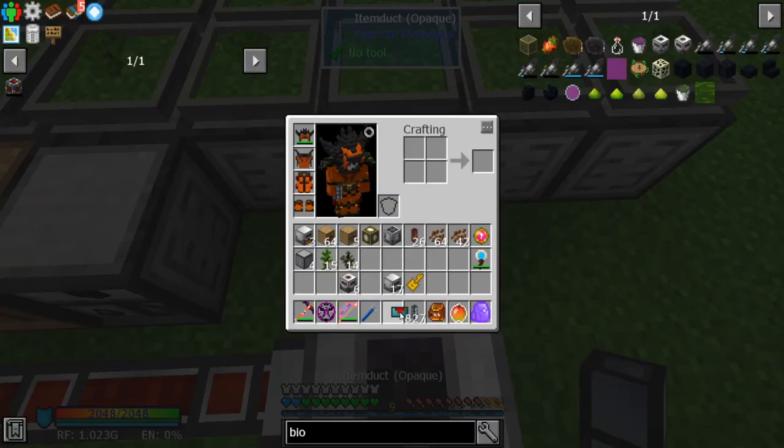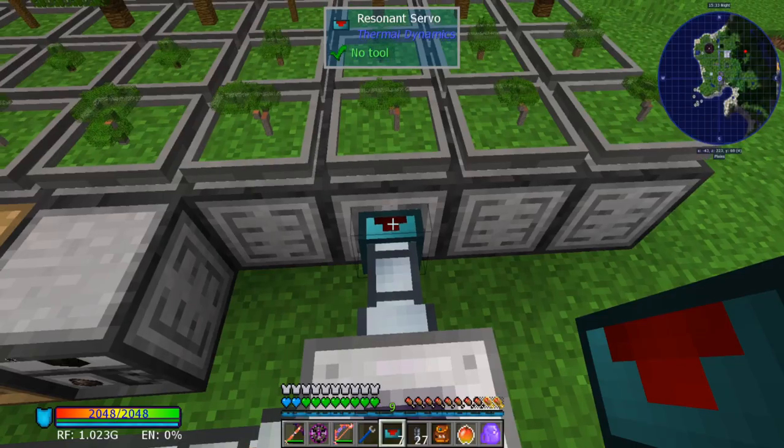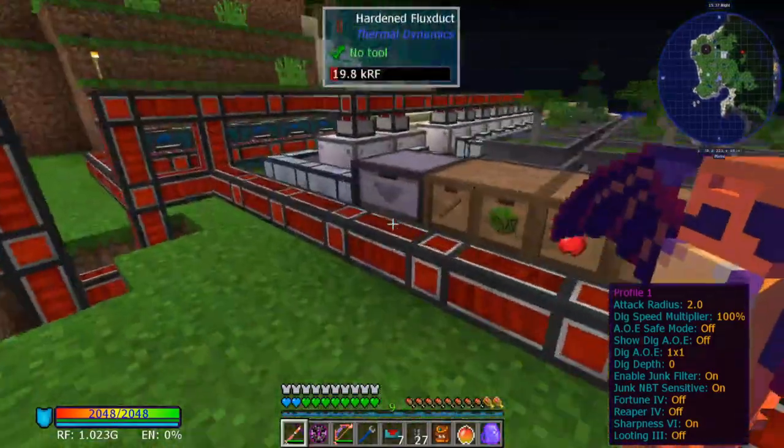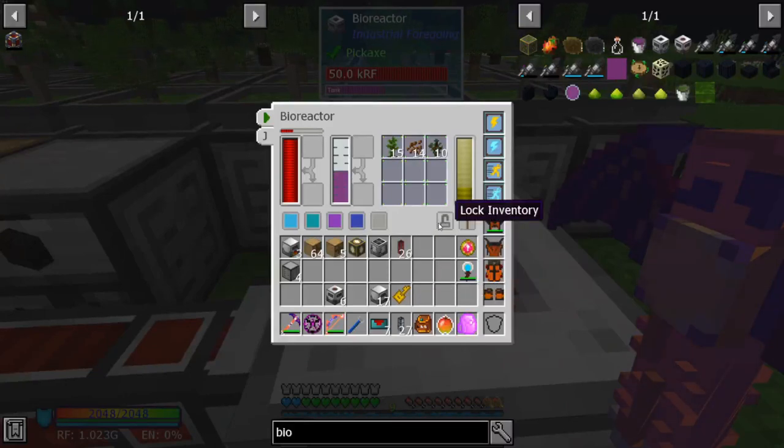If it's backing up, that means the servo is going too quick — drop the stack size to one so it's not trying to put a full stack in each time.